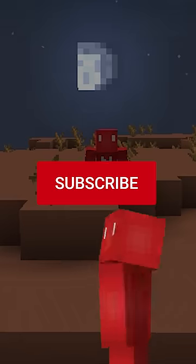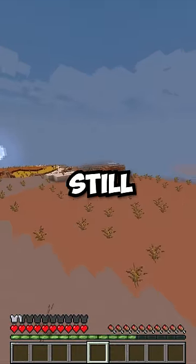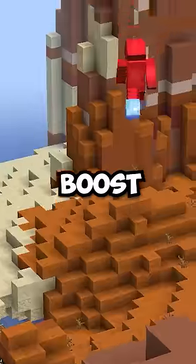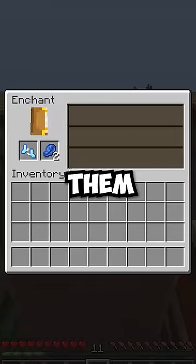And why's that? Well, as you can see, when we equip these boots, we'll still have the fall damage immunity of the golden feather, but now we'll also be granted the speed and jump boost effects. They also provide the same amount of protection as the diamond boots, and you could also enchant them.